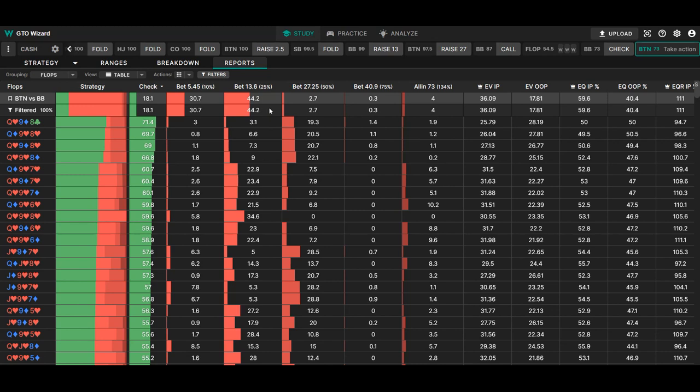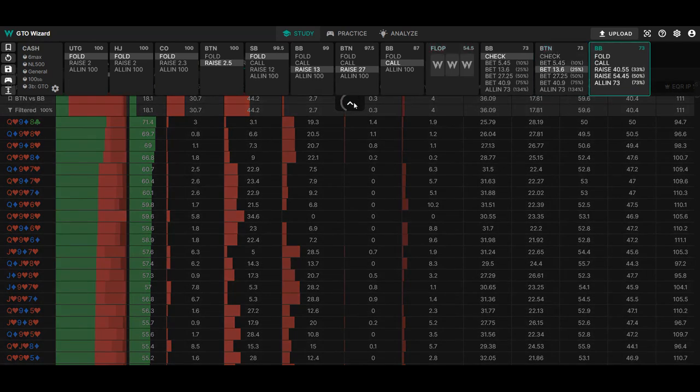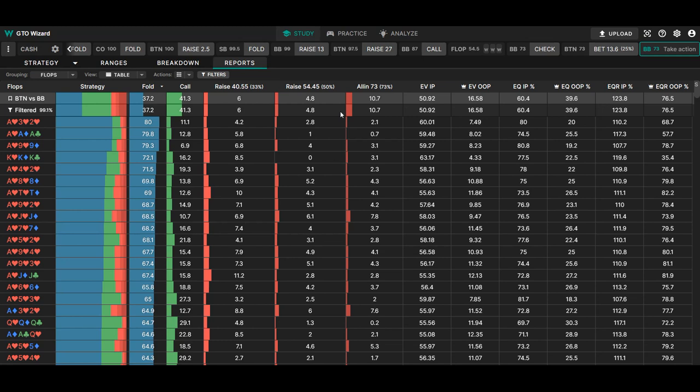Have a look at the boards on the left to see which ones you should be checking back most. But this is just for theoretical knowledge, because in real life your opponent's 4-bet calling ranges are so different, and therefore the boards where you should check back more may actually be different. Looking at the out-of-position player's response on the big blind against the button, the check-raise frequency is considerably higher than what your opponents will do, and on some boards specifically it is just completely different in real life. So c-betting more is fine.